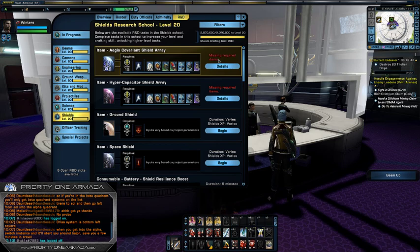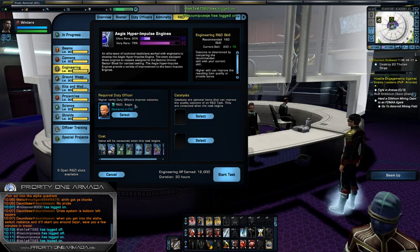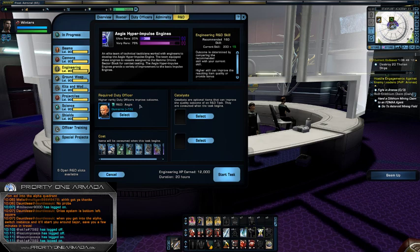If I click 'Begin' we can see it slots in the duty officer needed to craft this item, and you can see it says 'R&D Aegis' — meaning this duty officer can only be used to craft the Aegis set. It's the same duty officer for all three pieces: the same guy for cannons, the same guy for shields. There is only one duty officer in the entire game that can craft the Aegis set.